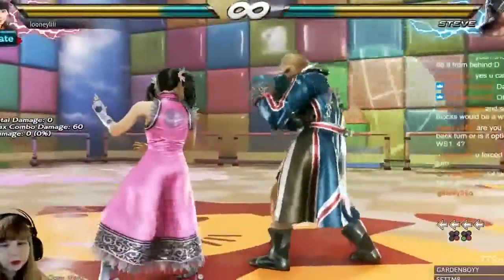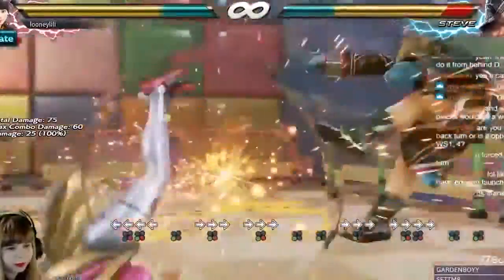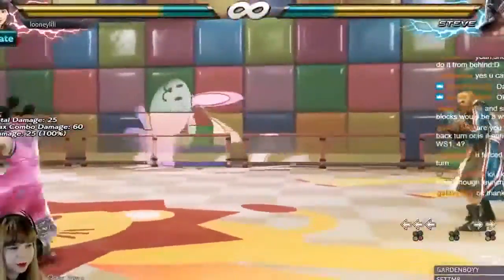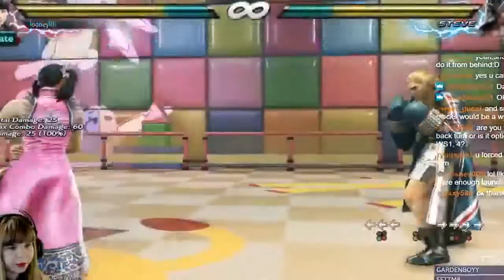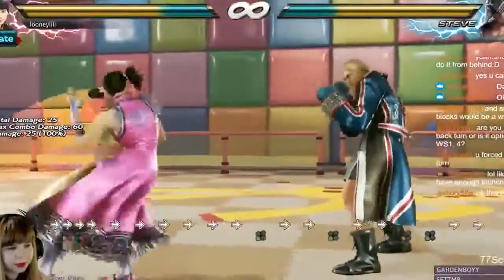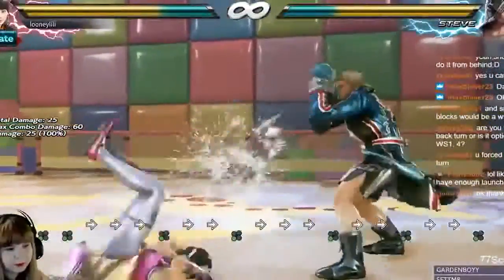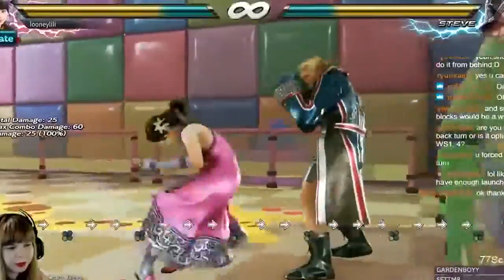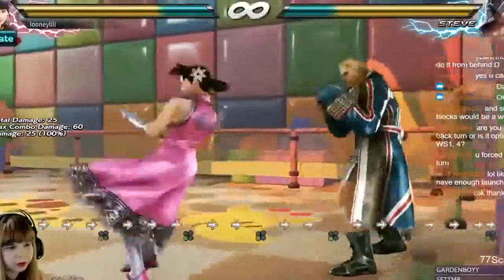She also has a new wall bounce on back turn 3. This wall bounce is not that good — this move is launch punishable on block. It does have pushback, but it's like minus 19 or something; it's terrible on block. It's not really useful as a move, especially not in the open. There are setups with this at the wall, but she didn't need a wall bounce for that because the move already used to wall splat.